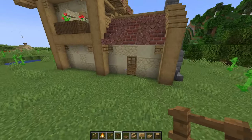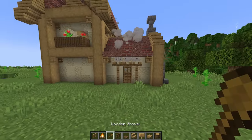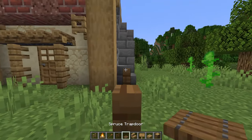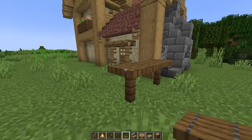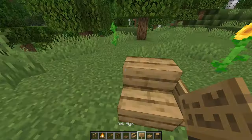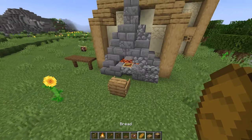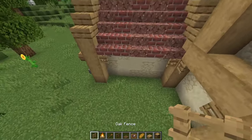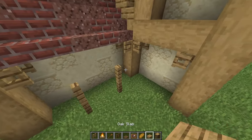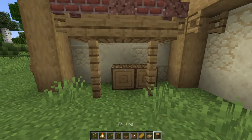Start by placing two oak fences on each side of this door, then place three extinguished campfires across the top. In this corner I'll place two spruce fences with a block in between, then three trapdoors across the top. One block away from this chimney, I'll place an oak stair with a sign on each side to make a chair. Then in here I'll place an item frame with some bread. Over here I'll make a spot for some firewood — place two two-block tall fences with one block of space in between, then place three oak slabs across the top and three more back here. Then underneath I'll place two oak logs and then some extinguished campfires.